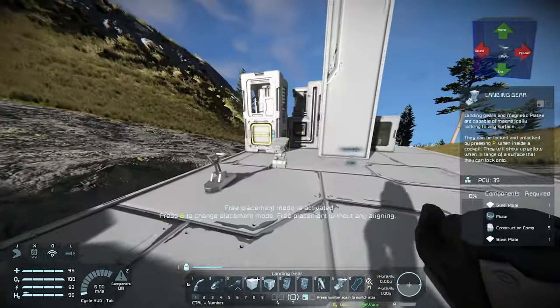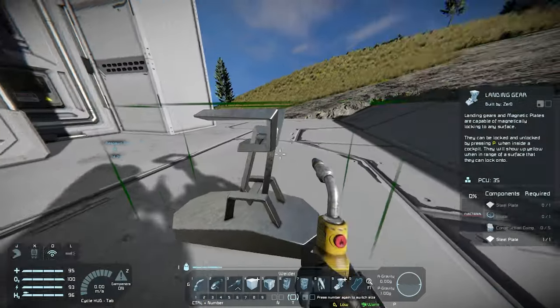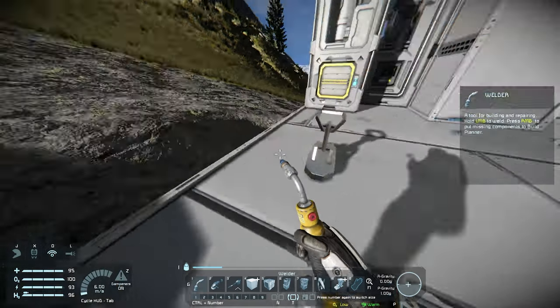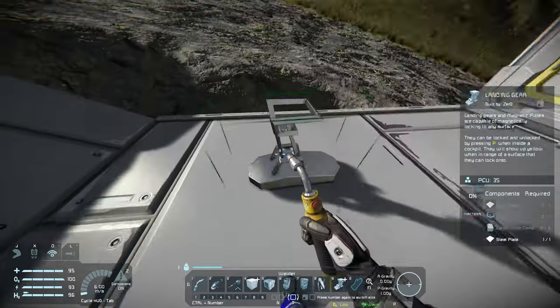The first thing we need to place on our rover is a landing gear. Landing gears stick to surfaces, locking vehicles in place. We don't actually need the landing gear when the rover is finished as we can achieve the same thing using wheels. However, we will need it to keep the rover in place while we're building it, and we'll also need to weld it up in order to unlock the progression for wheels.